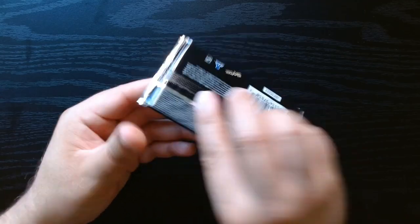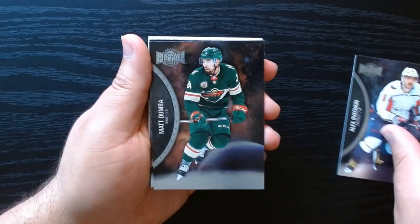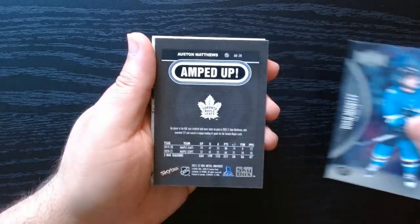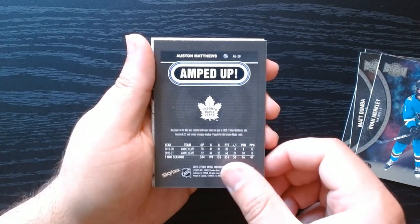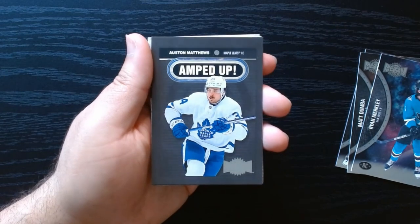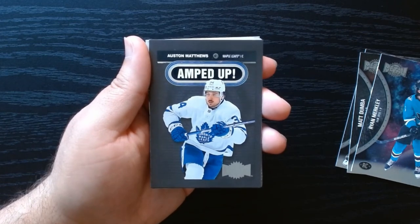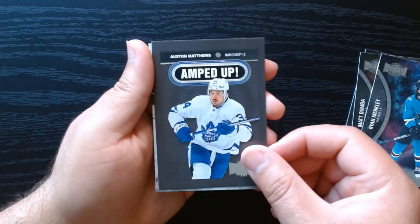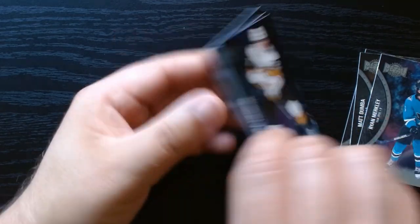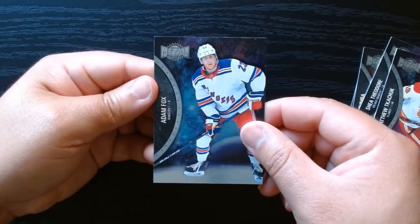Fourth pack — Alex Ovechkin, always nice to see him. There we go, another rookie — Merkley. Let's see, here we got an Amped Up of Austin Matthews. I will gladly take one with Austin Matthews on it. Never seen this one Amped Up — nice. And we got three here in the back: Theodore, Kachuk, and Fox.